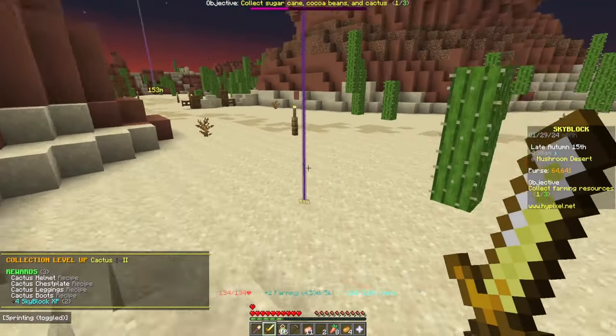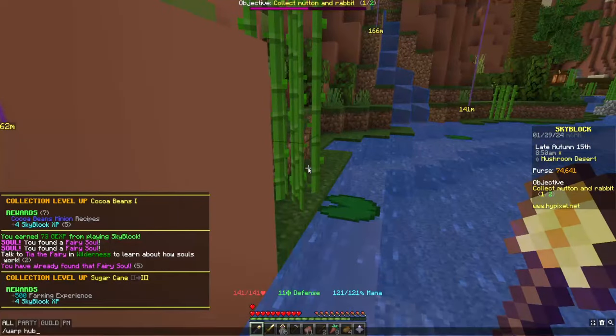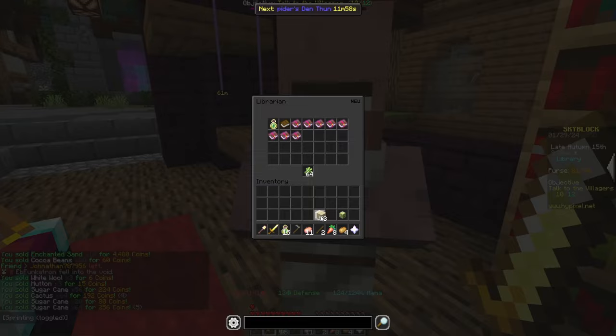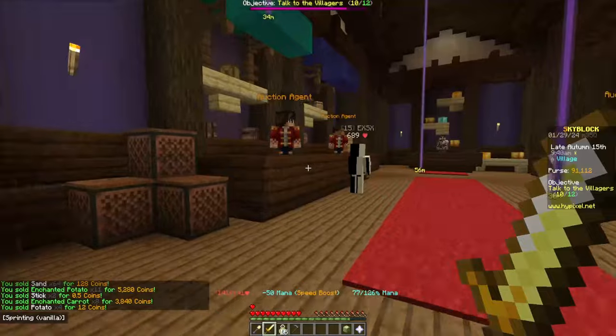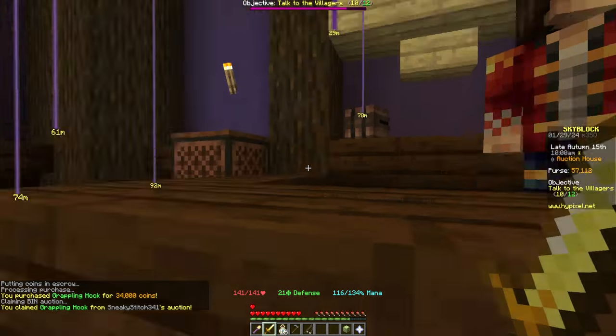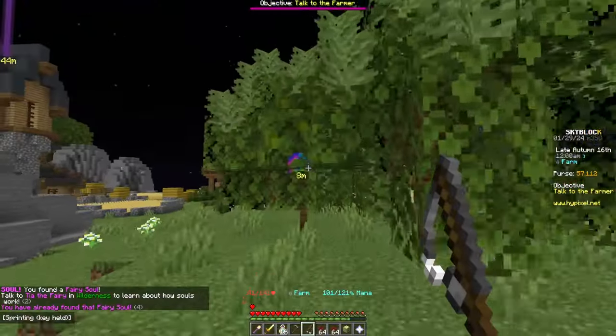We're going to do a couple of things with collections: get cactus to collection two, sugar cane to collection three, cocoa to collection one, and craft a speed talisman before warping back. That's actually crazy — we have 91,000 coins right now.